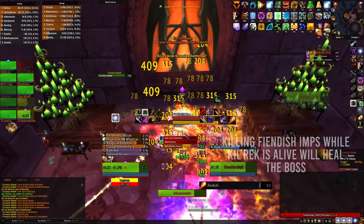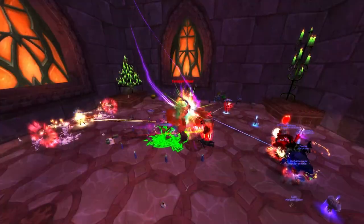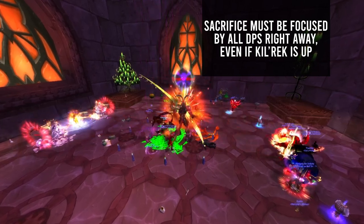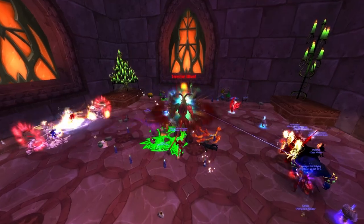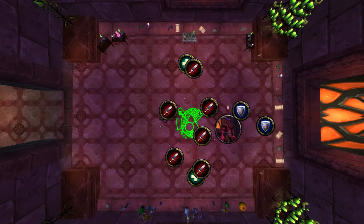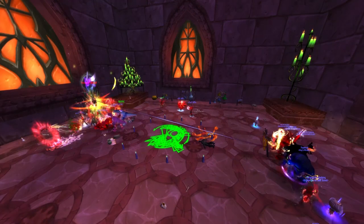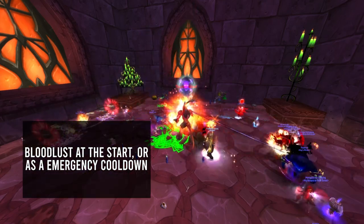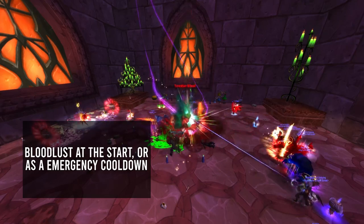It is suggested to give the tank fire resistance gear if they are struggling with the imps — this gear can be purchased from the badge vendor. Illhoof will cast Sacrifice on a random raid target, and the whole raid team will need to switch and focus down Demon Chains as soon as they spawn. Once Demon Chains and Calric are down, phase two begins. Move the boss over to the fiendish imps and have DPS kill the imps. Once Calric is resummoned, repeat phase one until the boss is dead. I would suggest Bloodlusting at the start or saving it for an emergency cooldown later in the fight.